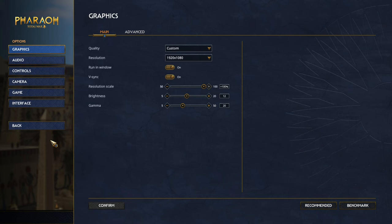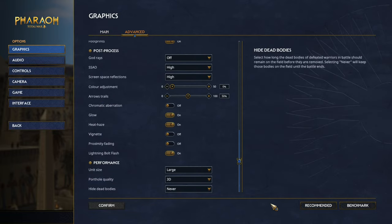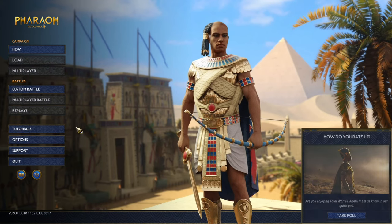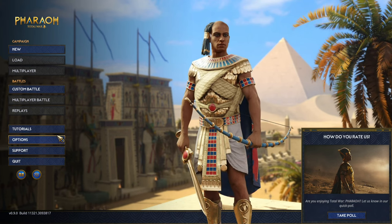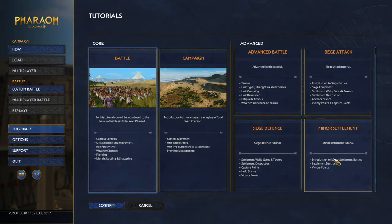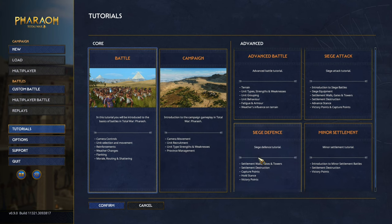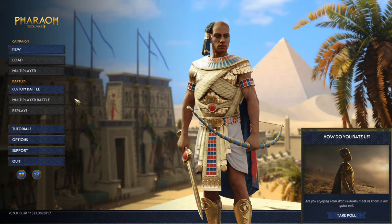I've been looking through the options and did a few benchmark tests on these settings, and I'm happy to say it worked surprisingly well. Hope the performance holds up throughout the campaign — fingers crossed it stays stable. There are a few tutorials here which seem interesting. Most of them I don't care for, I feel like I know how it works. Minor settlements — this I don't think I know how it works, but I decided to figure it out within the game.